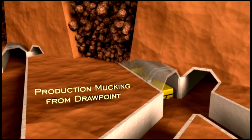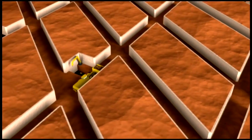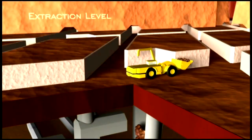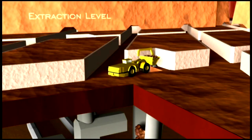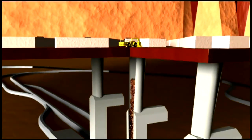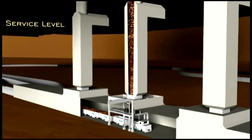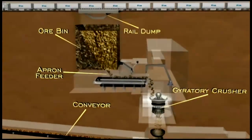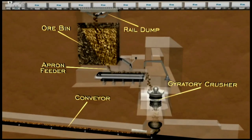The resulting ore is pulled from the draw points and transported to the Grizzly and Ore Pass to feed a series of train cars. The train cars will deliver the ore to a crusher and series of conveyors for delivery to the mill.